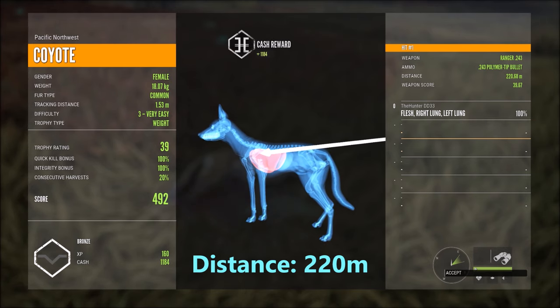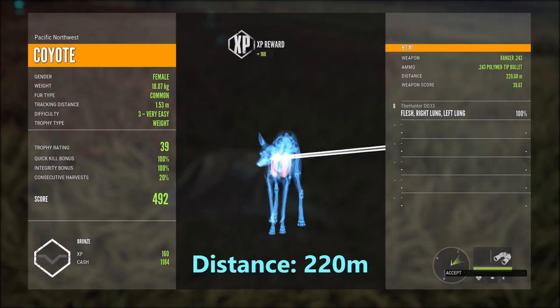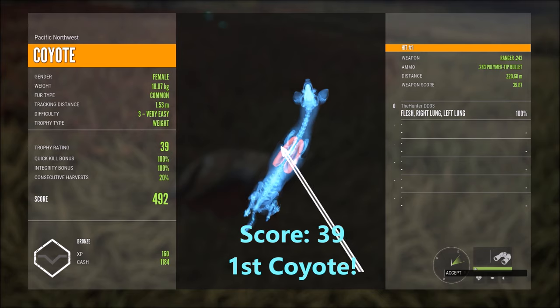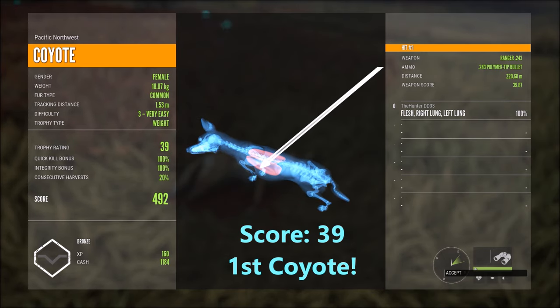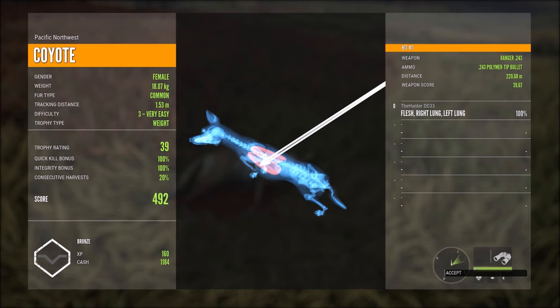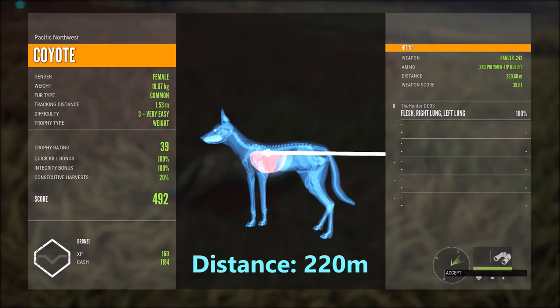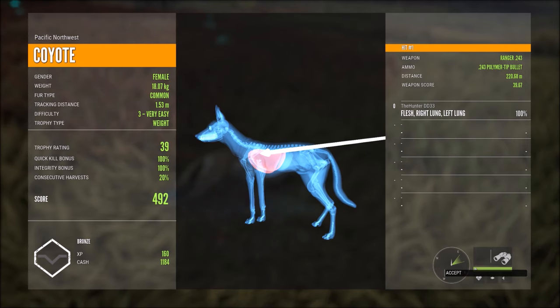Wow — 220 meters and we double lunged him with no scope. He scores 39, 492, and we got 1,184 cash. After I shot I didn't even know where it went, but I had a good feeling it was a pretty good shot. My first coyote — 220 meters, open sights, dropped him. Alright, let's see what else we can find.